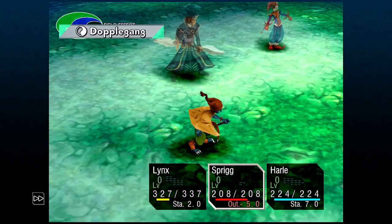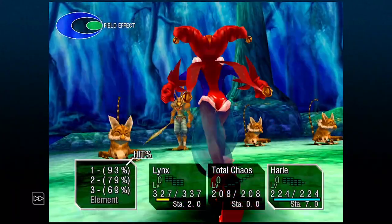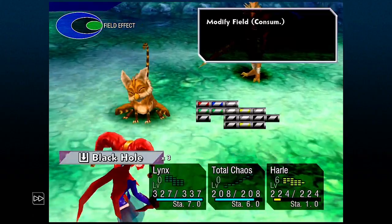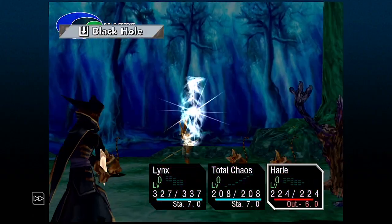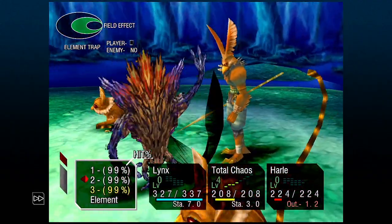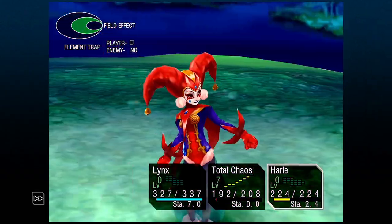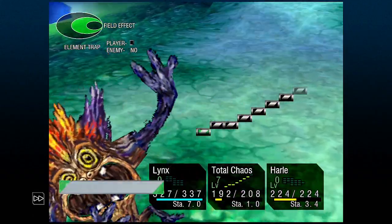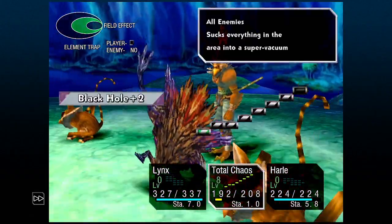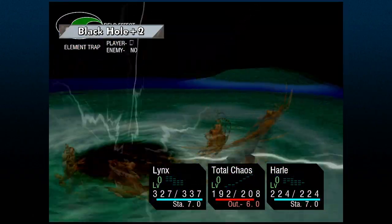You can meet up with Total Chaos at the Temporal Vortex, where you got Lynx for the first time. Now, because Harl has the trap equipped, we build her to level 6 and use the Black Hole Trap. Then I use Total Chaos and build to level 8 by only using level 1 attacks. Don't use level 3, because you don't want to kill any enemies. Since it's a level 8, this takes a couple of rounds. Finally, after he's built up to level 8, use Black Hole Plus 2. Because I used Diminish, the damage of the Black Hole shouldn't be too much.